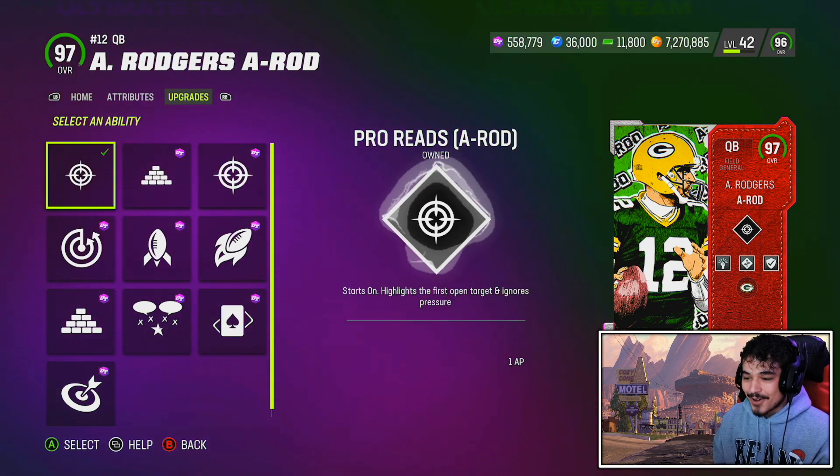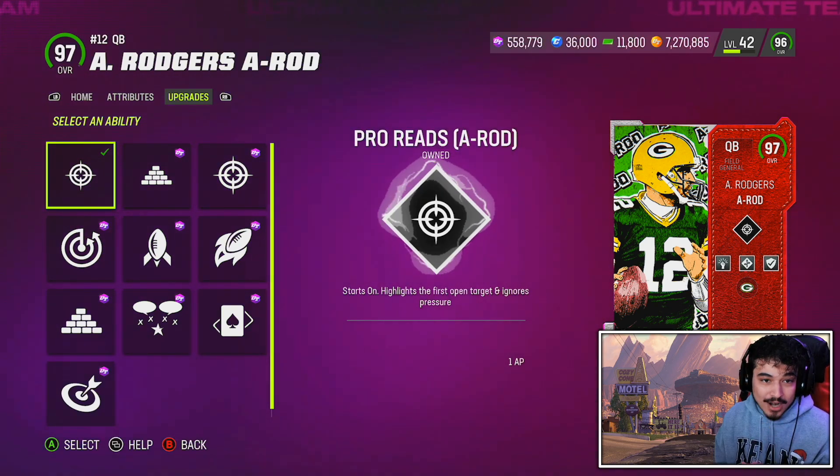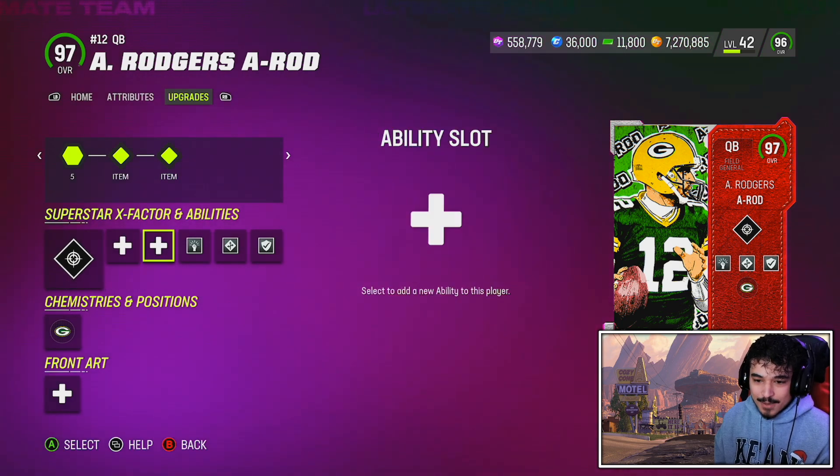Pro Reads highlights the first open target — the first part isn't that big of a deal, maybe it'll help me out a little — but it also ignores pressure, which is super super nice to have. So those are the abilities, those are the stats.